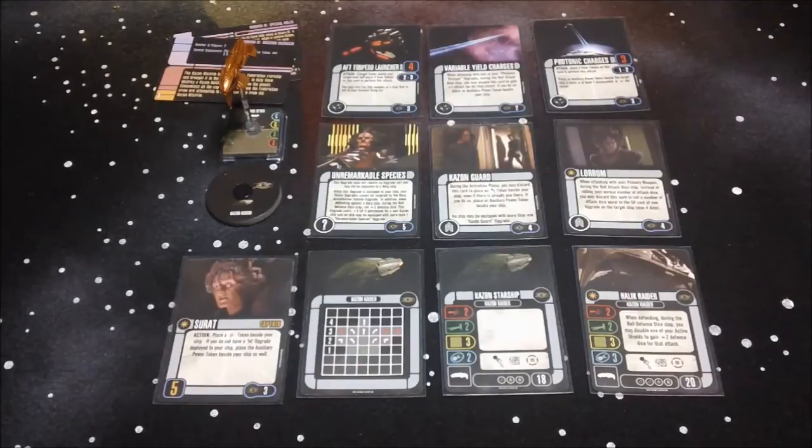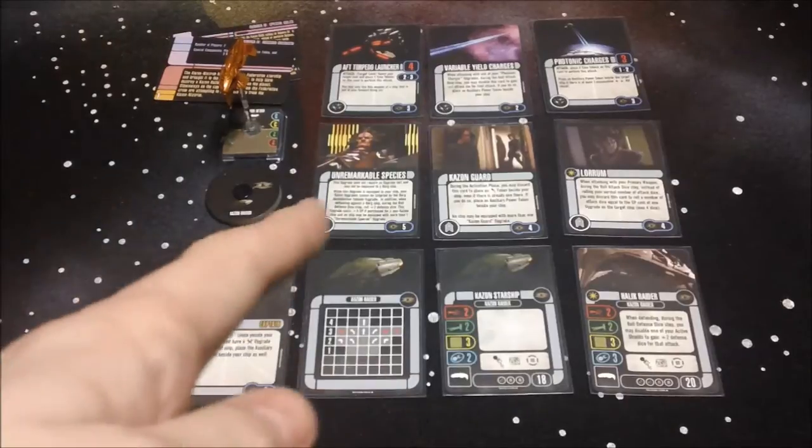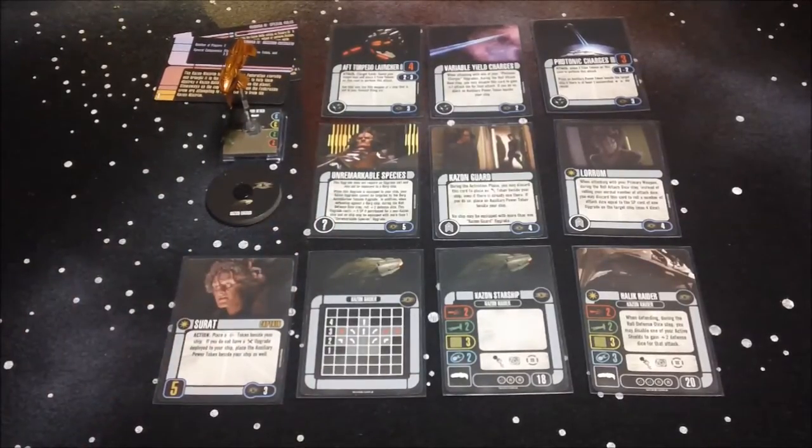For the expansion overall, it is another good addition. The Kazon have really been hurting for more ships and variety, and there are definitely some interesting and useful things mixed in here. The protection from the Borg is nice, the aft torpedoes are nice for covering a 360-degree arc, and variable yield works with Photonic Charges in this ship as well as previously released ones. All around a good addition to the Kazon. If you're not playing Kazon or Faction Pure, there isn't a lot in here that will help you, and there are other packs with better options. But as a collector or Kazon player, you'll definitely want to add this one to your collection.